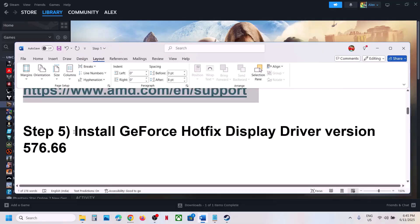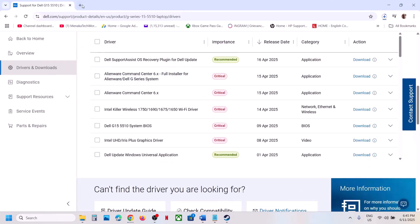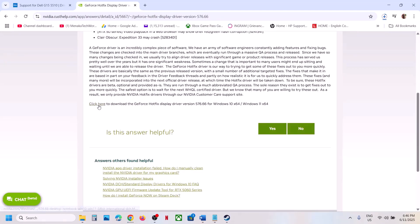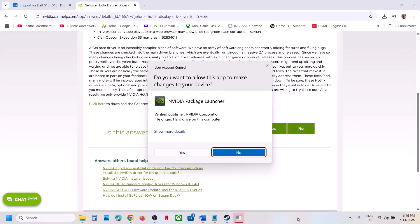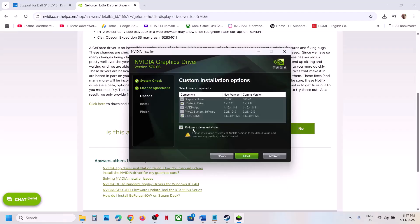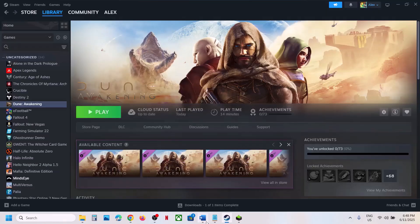Next, install the GeForce Hotfix driver version 576.66 — this has worked for many players. Search for this driver in Google and go to the official Nvidia website. The hotfix addresses the following: Dune Awakening may crash during gameplay. Download the GeForce Hotfix driver, run the exe file, click Yes to allow, click OK, then Agree and Continue. Select Custom, click Next, put a check on 'Perform a clean installation,' click Next, and once installation is done restart your computer and launch the game.